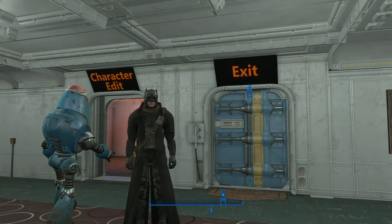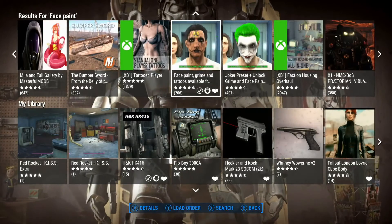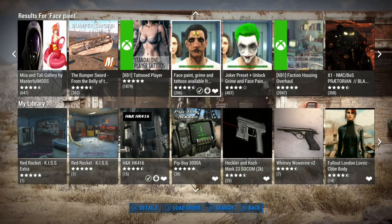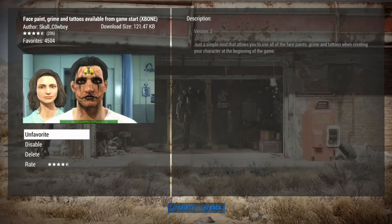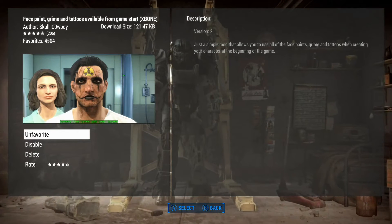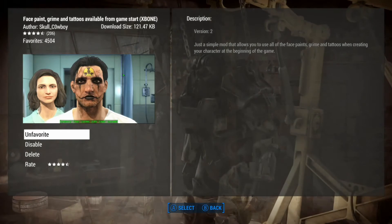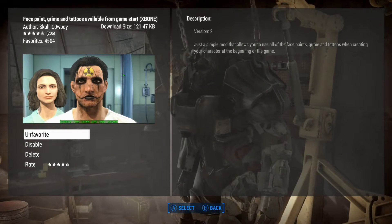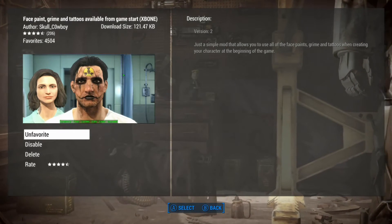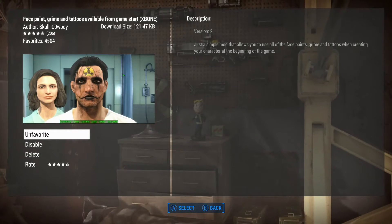Let me bring up that mod - this is just a quick show really, showing you the benefit of it. Good work. So I wanted to show you the mod here. It's Face Paint, Grime, and Tattoos Available from Game Start - again, small mod, less than 122 kilobytes. The author is Skull Cowboy, skull_underscore_cowboy. They actually created this for Xbox which is great.